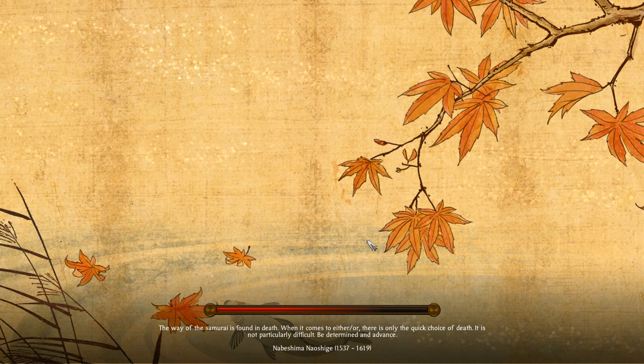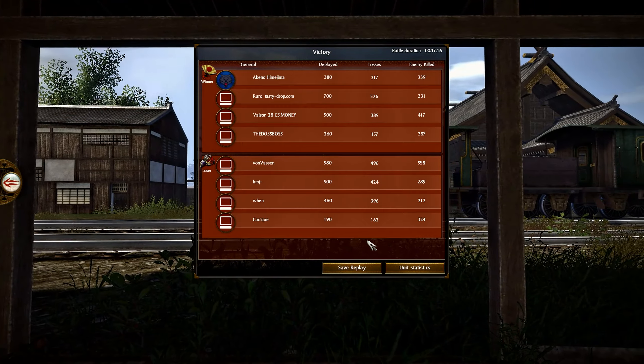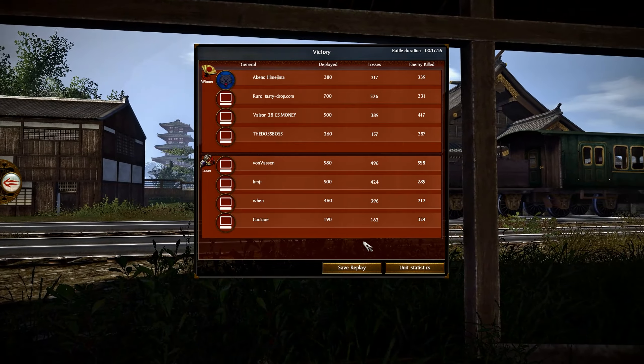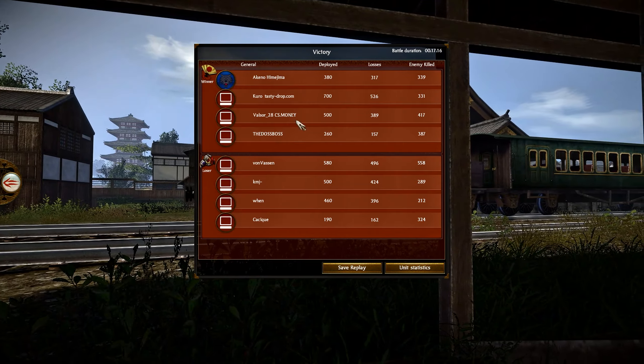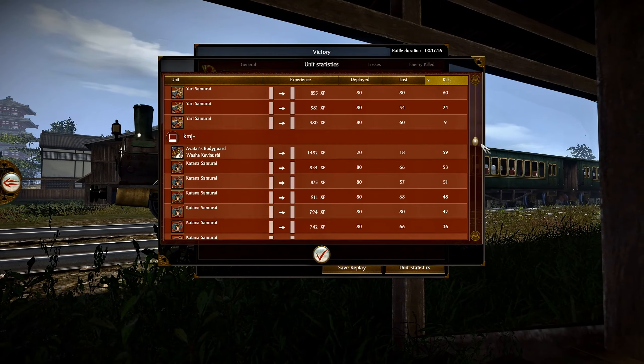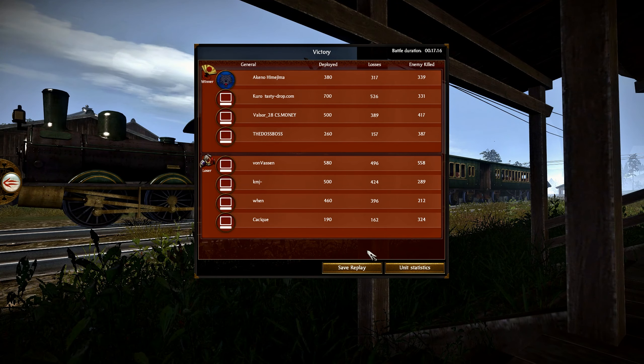So we'll load on in and go through the casualties sustained and inflicted — the statistics for this 4v4. It was a really good battle in the end. Massive shout out to all the players in this battle replay. So how many do we got? It was nearly about 1,500 each split. The first player of the winning team got about 300 kills — 300, 400, 300. Wow, one of the losers got 558. Crikey — traded quite hard. But it was a really quite close one.